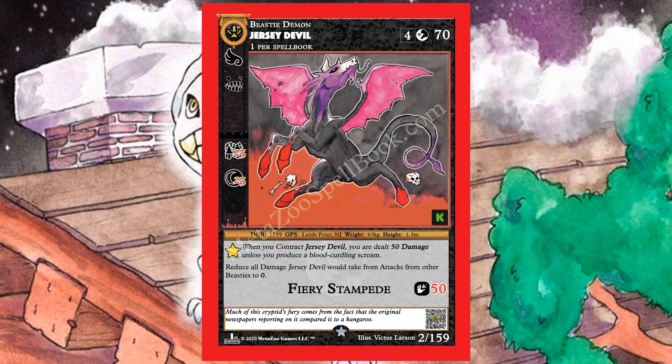Jersey Devil gains plus 25 if near a forest and an additional plus 25 if it's nighttime — so plus 50 total at a forest at night. When you contract Jersey Devil, you are dealt 50 damage unless you produce a blood-curdling scream. It also reduces all damage from beastie attacks to zero. Its Fiery Stampede attack does 50 damage and inflicts burn — which would cause your Gumbaroos to explode. Jersey Devil is a really good card.